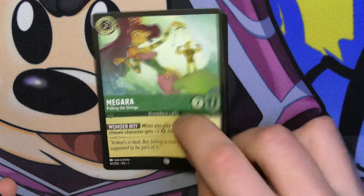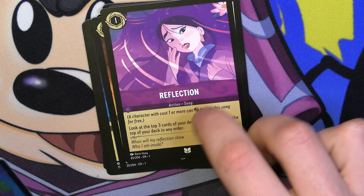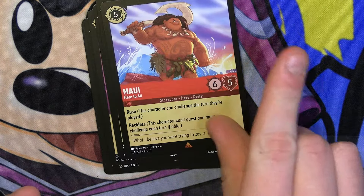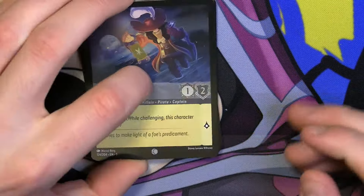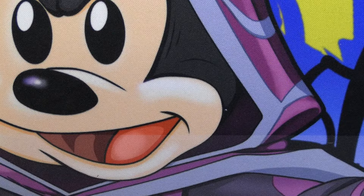Dr. Facilier, Meg, Mickey Mouse, Peter Pan, Simba, Fire the Cannons, Reflection, Tamatoa, Grandma Tala, Maui, Mickey Mouse, and Captain Hook — I think that's the first of that Captain Hook we've seen. Holo version of the Challenger Captain Hook. I think Peter Pan's Shadow is now being played in some niche versions of Amethyst Ruby Control, just because it gives all your rushers evasive, protecting them from being challenged naturally.